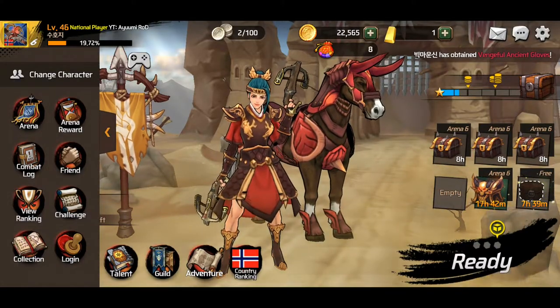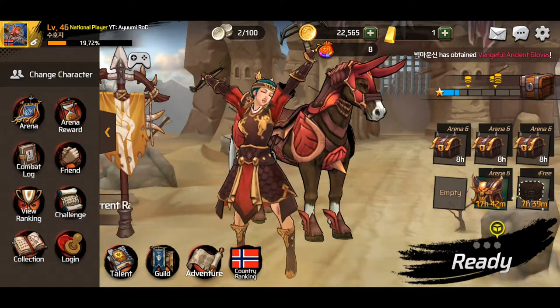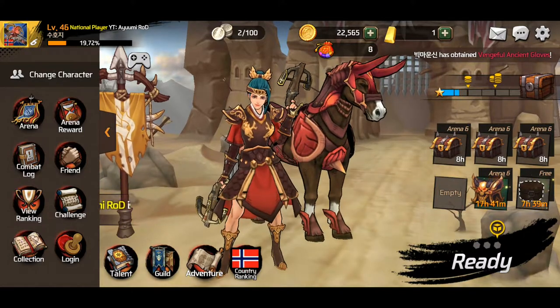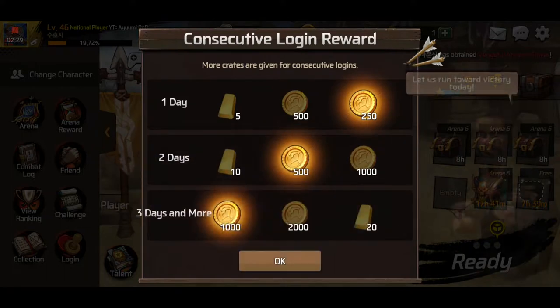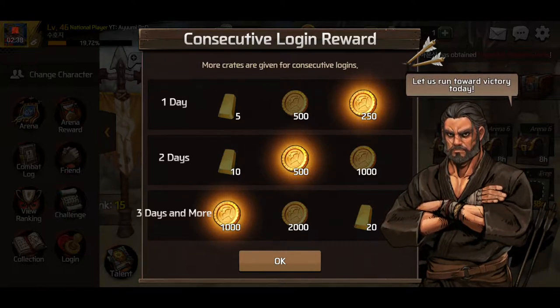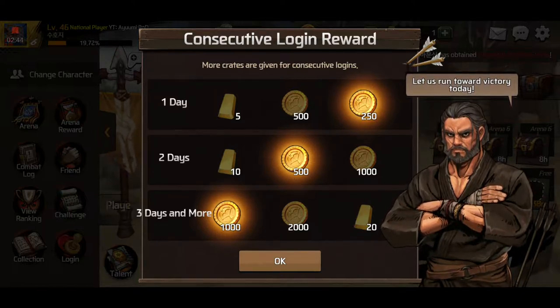So yeah, you should really do all those things to get your gold and your gold ingots. When it comes to what kind of gold and gold ingots you can get on a daily basis, you have the login reward, which is a new feature. You get a random reward from each of day one, day two, day three, and more. So every day you log in consecutively, you can pick all three of these items at random — sometimes you get gold coins, sometimes you get gold ingots.